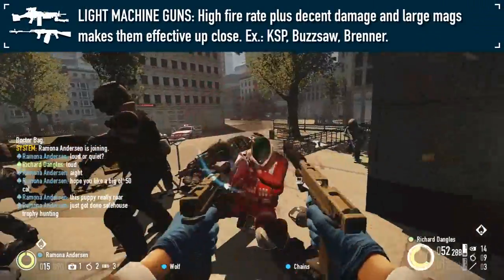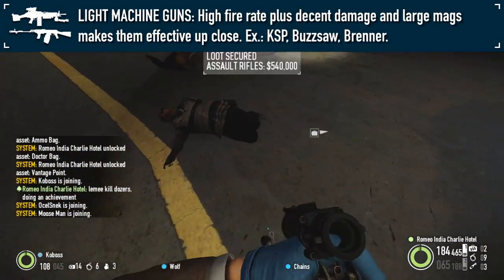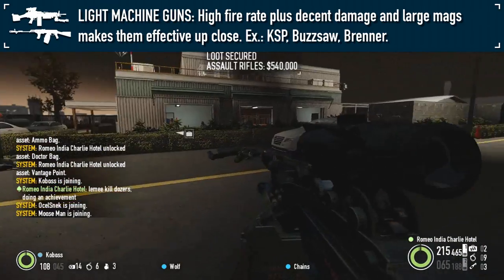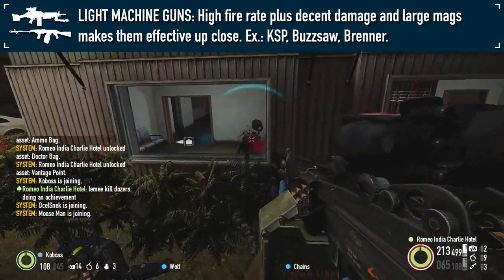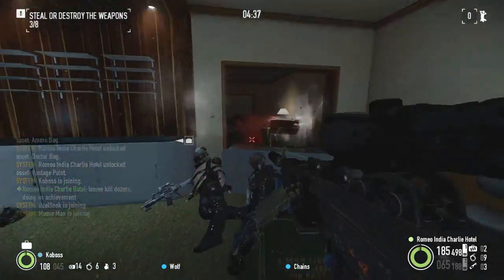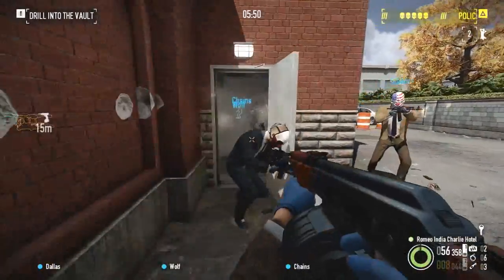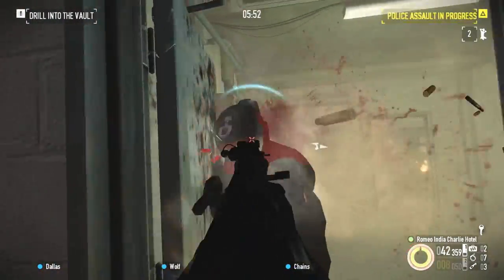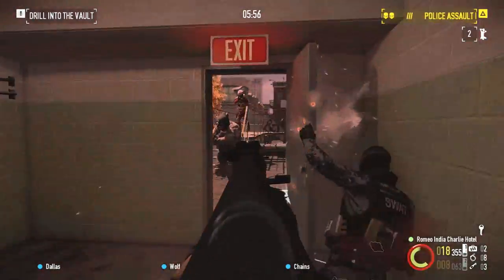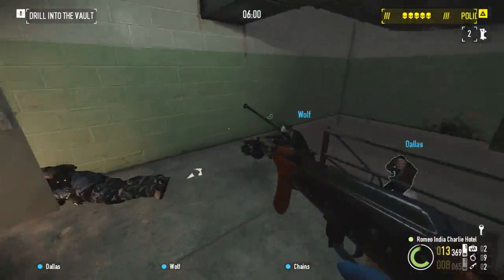Light machine guns function a bit similar to the SMGs, although with larger magazines and worse reload speeds, higher recoil and reduced accuracy. Still, from a mounted position, much of this can be ignored and can make LMGs quite effective at putting down several Bulldozers without needing a reload. More so than with other weapons, I would highly suggest topping off your magazine before moving to engage, as getting caught with an empty mag within arm's reach of most Bulldozers will not likely end well for you.